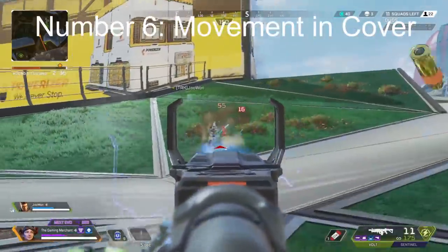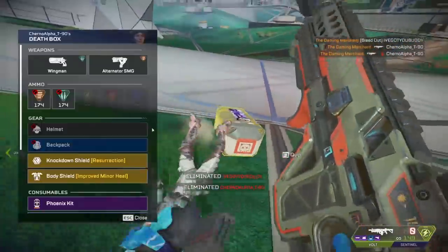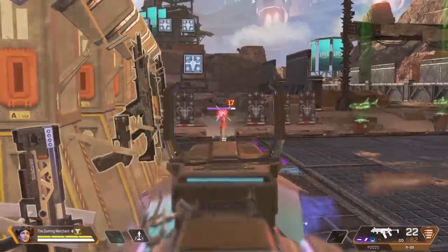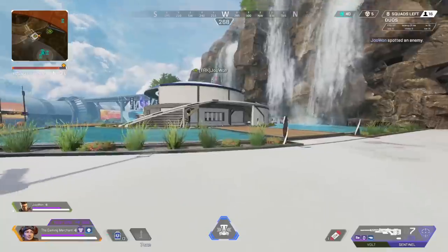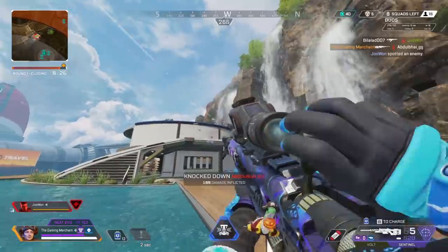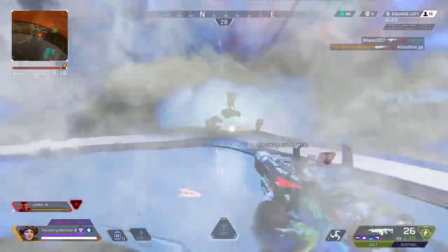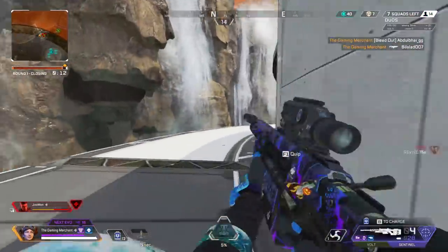Let's talk about movement in cover — really, really important. You can consciously make the decision to play in cover perfectly and it's going to make yourself really hard to hit. Strafing makes you harder to hit, but if you're out in the open, 100% of your body is visible for them to shoot. If you're playing around cover, a smaller percentage of your body is in their view, meaning they're going to have a harder time hitting you. Keep as much of your body behind cover as often as possible.